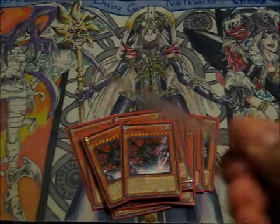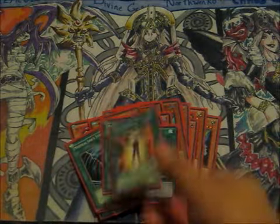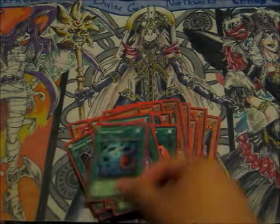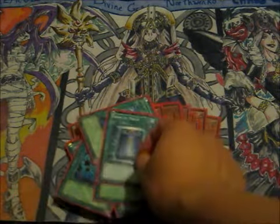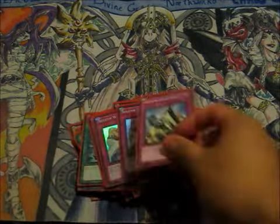Chaos Sorcerer and no one plays a BLS because it is a budget deck. Gorse, Triple Duality, 2 Creature Swap, 2 MST, Mind Control, Pot of Avarice, Heavy, Dark Hole, Reborn Book, Mirror Force, Torrential, and the Solemn Brigade.